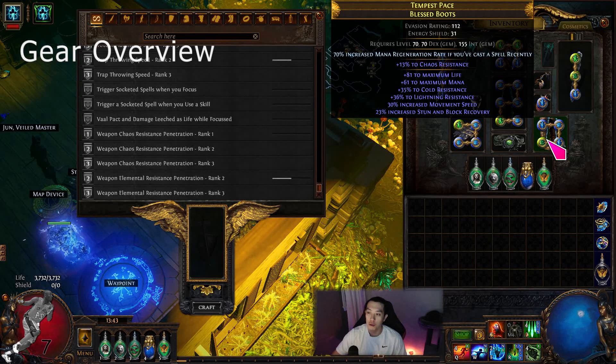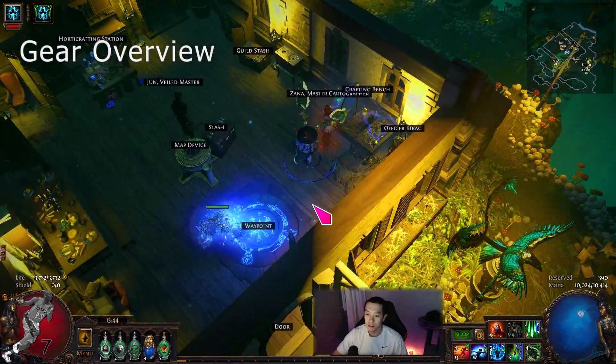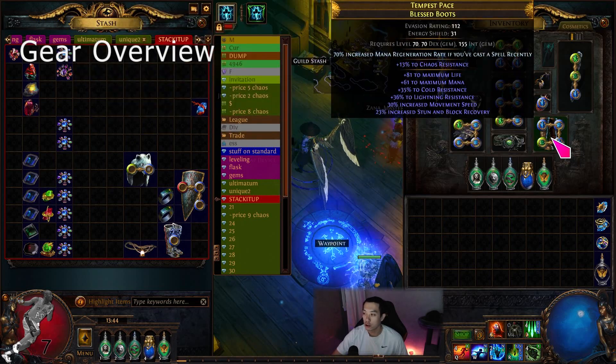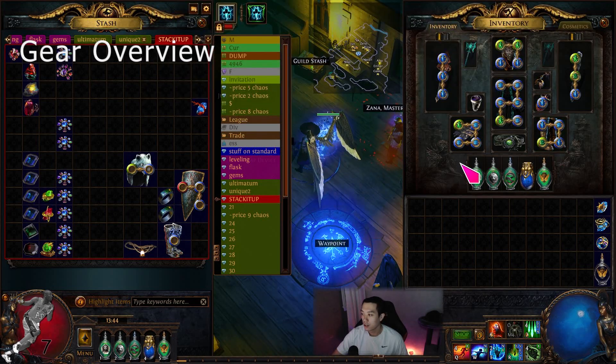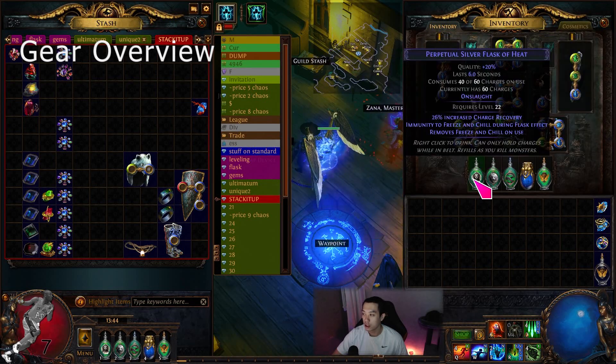I also got some new blessed boots. They're two-tone boots with chaos res, dual res, T1 mana, life, and 30 movement speed. I also ran the lab with them and got increased mana regeneration if you cast a spell recently. The lab is incredibly OP with the Gift of the Goddess — I did it and also got three more helmet enchants that I sold for 50-60 chaos each, and the Gift of the Goddess was only 18 chaos to buy.